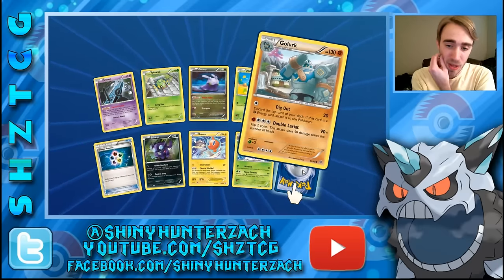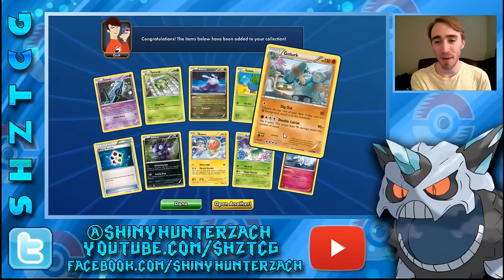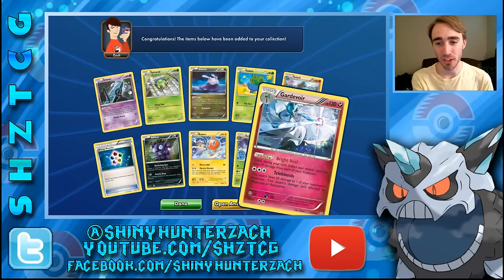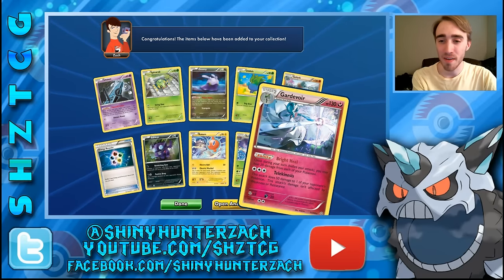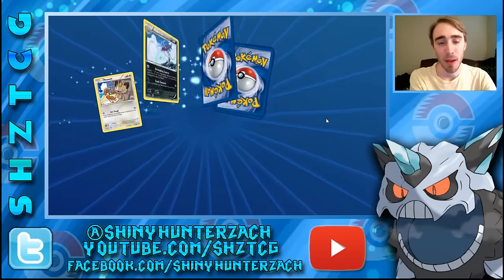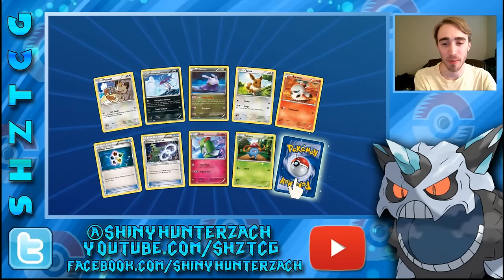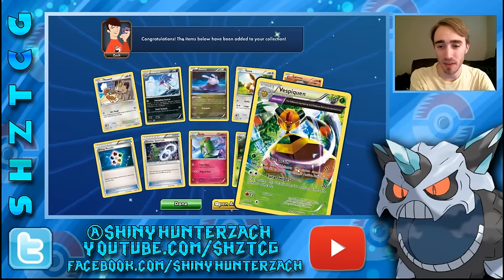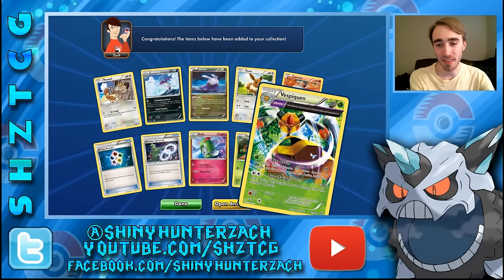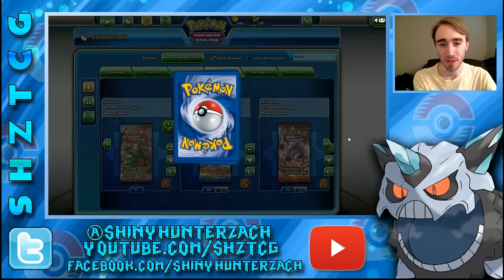Next pack — we have a Gardevoir. When this set came out I always said this Gardevoir looks shiny and I still stand by that — it looks very blue as opposed to its normal green. I think the artist may have made it shiny, whether on accident or on purpose. There's another Vespiquen in the set but it hasn't seen nearly as much play despite being a rare while the other one is an uncommon — kind of funny.